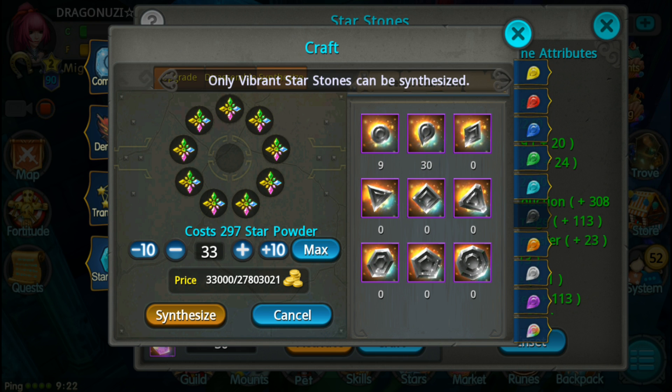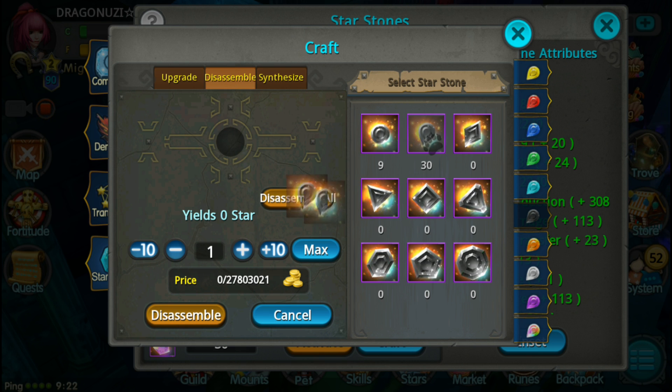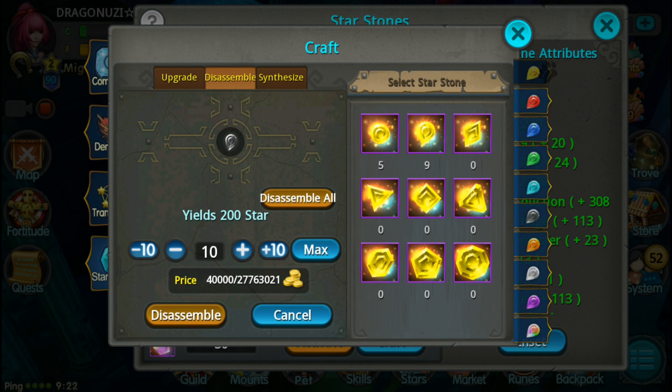Continue, go back to disassemble - it's basically trading 2 stones for 1 random one. I'm gonna trade in about 10 red ones. Let's see - I'm gonna trade in like about 12.